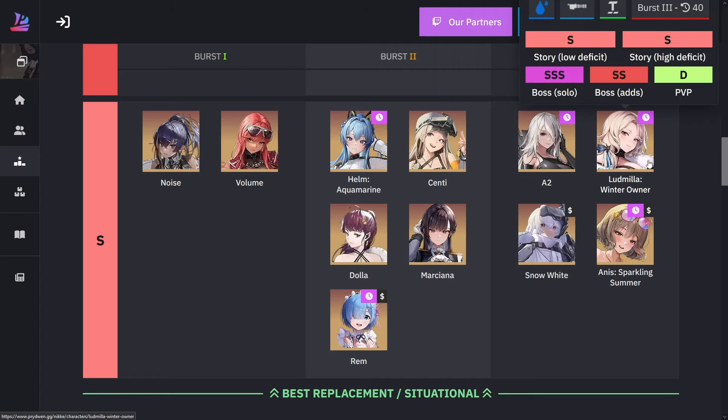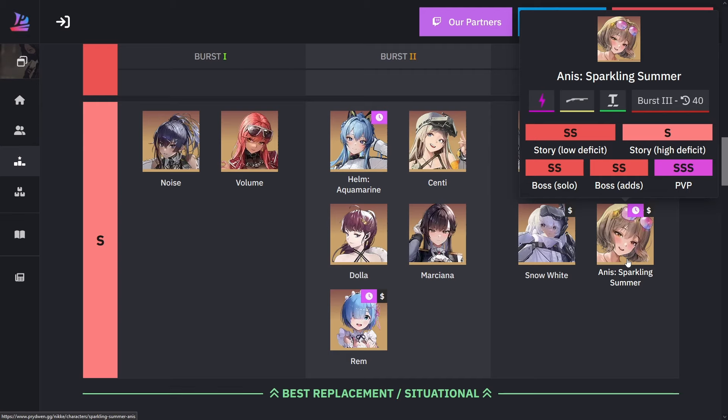For winter Ludmilla, she works better when attacking the core of the enemy. If she's attacking a core, she has double damage for part of her skill kit. After 60 hits it does extra damage, and if you're hitting the core, after 30 to 60 hits it does another set of damage. She's really good for enemies with cores.